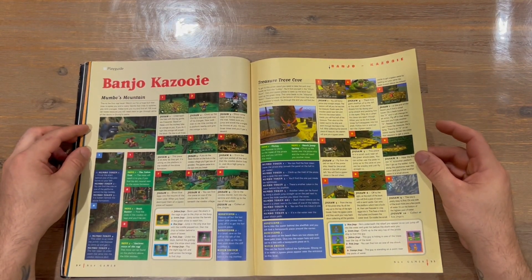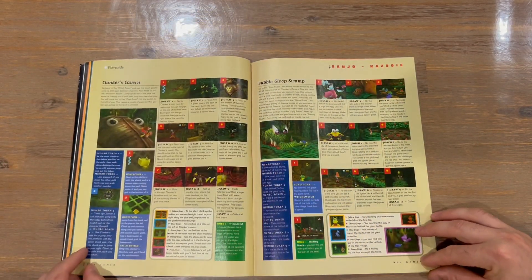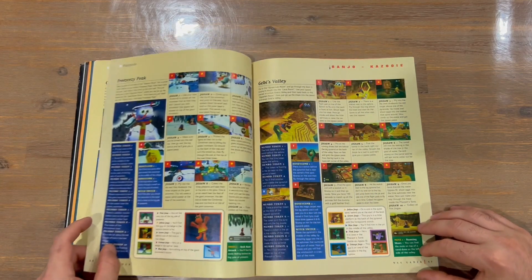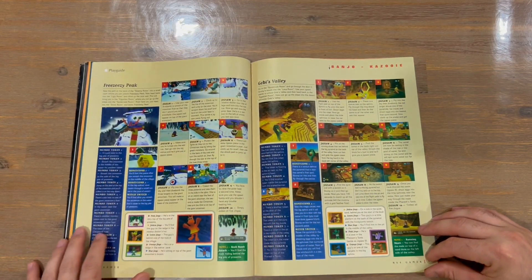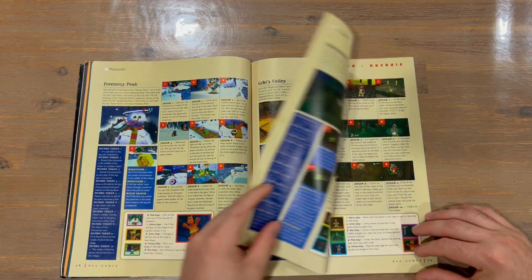Next one, a bit more colourful now, we've got Banjo-Kazooie. Again, captured imagery from in-game, you've got your numbers here to locate what you need to look at.